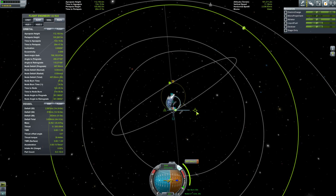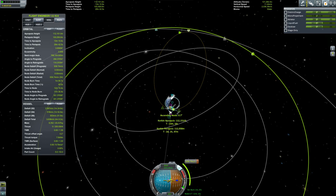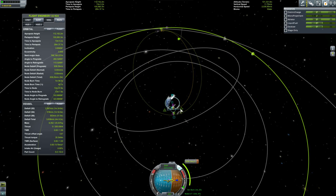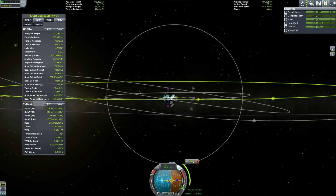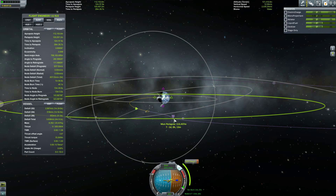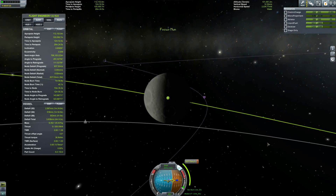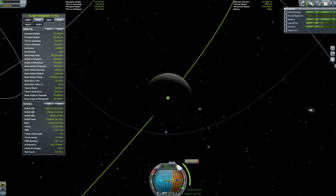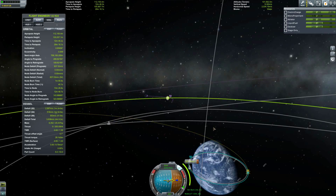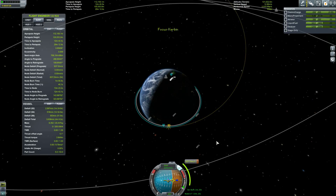Here's me making my Mun transit plan. As you can see, I have lots of satellites in orbit from various satellite missions — I only recorded one of them because if you see me do one, you've seen them all. Here I am getting just the right distance, focusing on the moon. This is a great little feature I didn't know you could do until fairly recently — you focus on the object and you can see precisely the encounter you're going to get. That's like a thousand percent more helpful than just guessing or eyeballing.